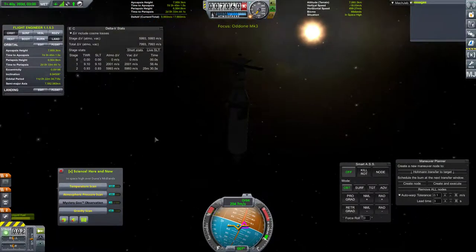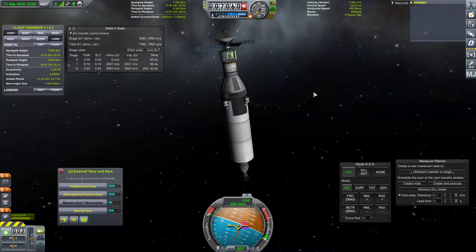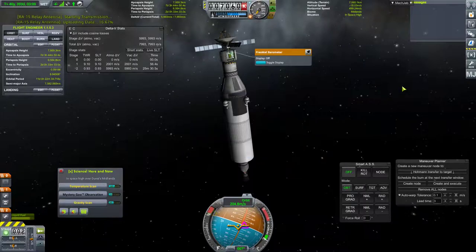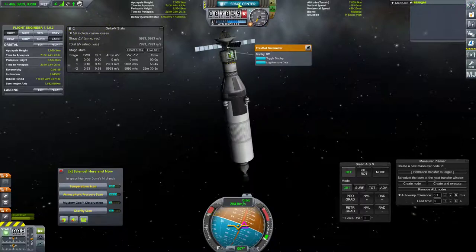The Mark III is so terrible. We're just going to log pressure data and transmit that. That took so long to transmit. Well, there - we got ourselves 100k. Back to the space center. Let's just double check that didn't generate a new contract.